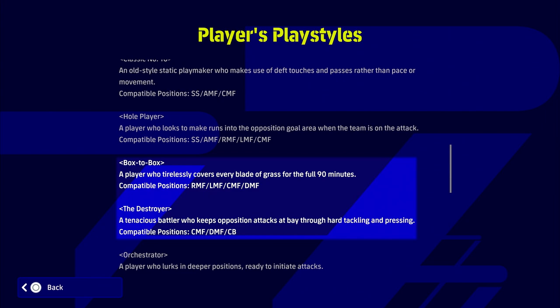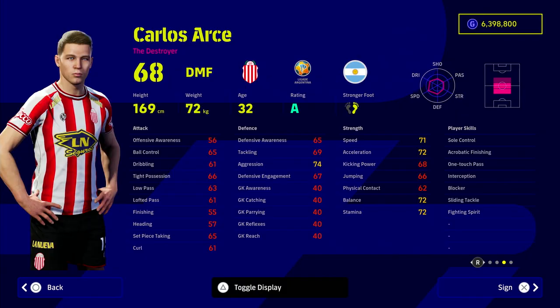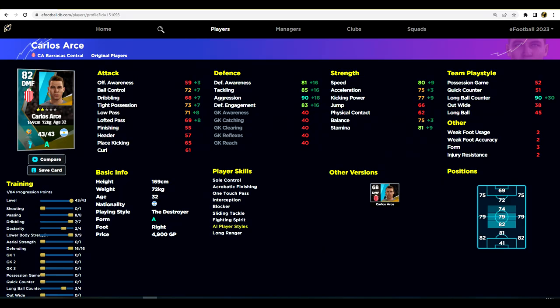A lot of these guys are going to be taking the new v2.4 gameplay into consideration. Starting off we have our budget option: Carlos Arke. This guy is playing as a DMF, he's a destroyer, only 68 overall but less than 5,000 GP. He's got blocker and interception as player skills, plus one touch pass. When you're looking for a player involved in the breakdown of play defensively and attacking, you need an all-rounder — and he's a really good budget option. He's on form this week.